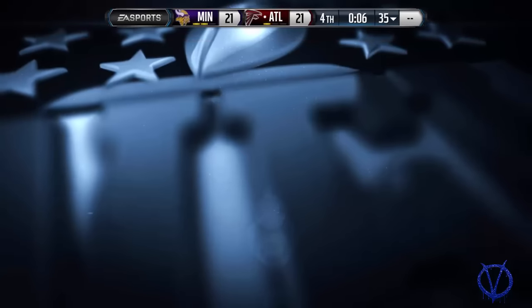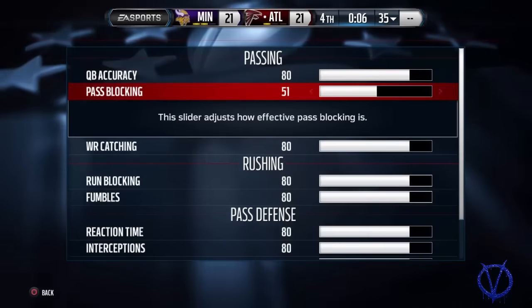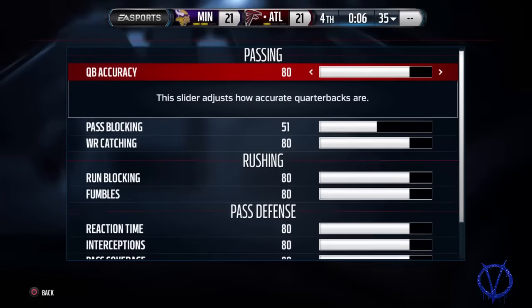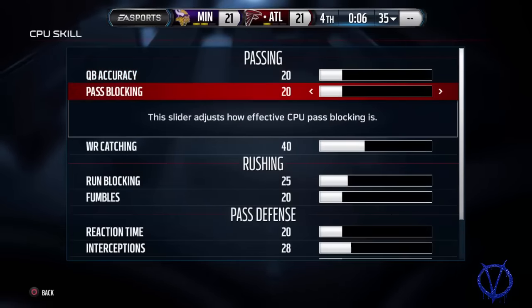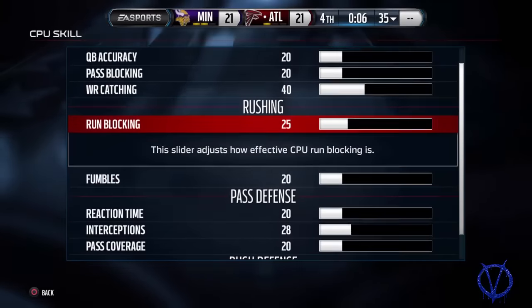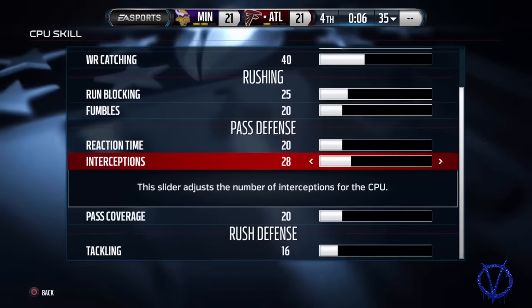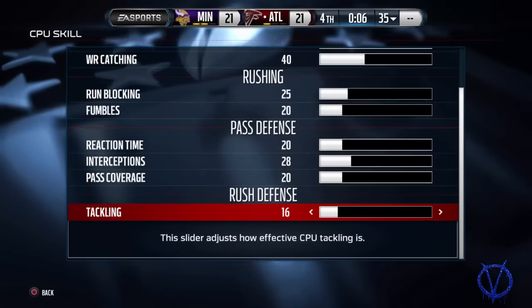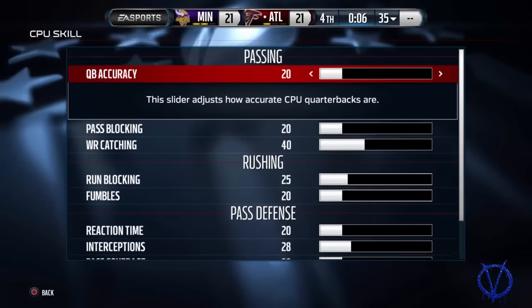Setting player speed parity scale to 75 is going to improve foot planting because of the adjustments I've made. Everything on your sliders is set to 80, except for pass blocking which is set to 51 to compensate for what I did on the AI side. CPU skills: everything at 20, except wide receiver catching — I improved that, that was a complaint. Run blocking set to 25, interceptions set to 28, and tackling set to 16.